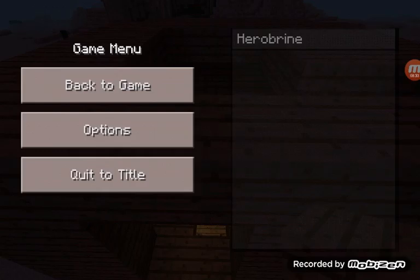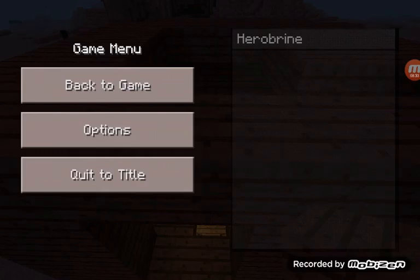We could make it — let me just see options. Good. It's on easy mode because I don't want to see any mobs here.